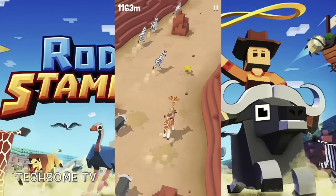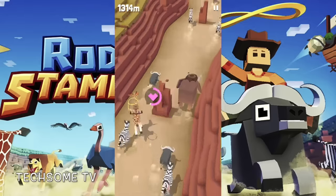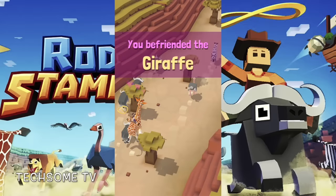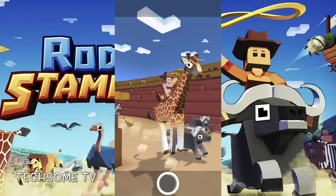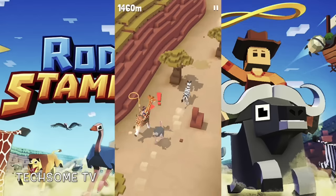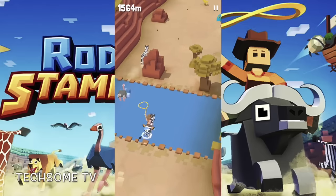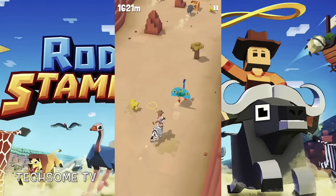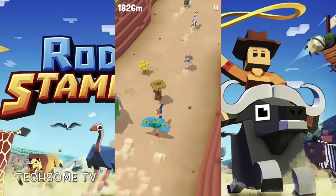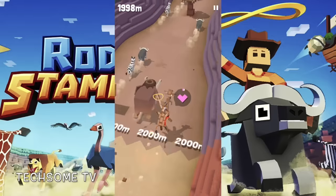Yes, I can see a giraffe and I am riding on the giraffe, just running and making sure I will be unlocking it — will I be able to, will I not be? And I befriended the giraffe as well! So now you actually have three animals. Mammoth will probably go in the same category as elephant — I'm not very sure — but giraffe is certainly a different animal, yes 100%.